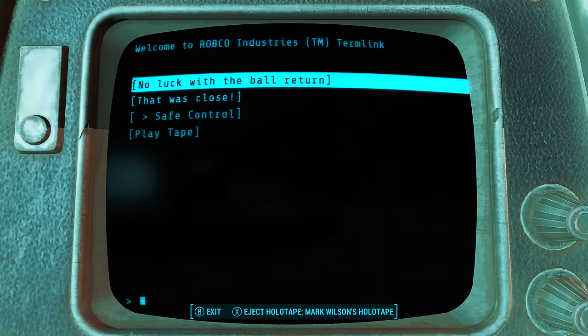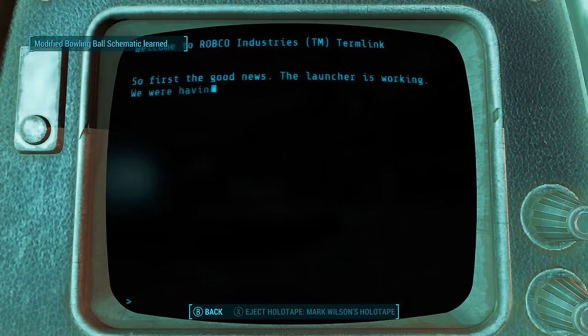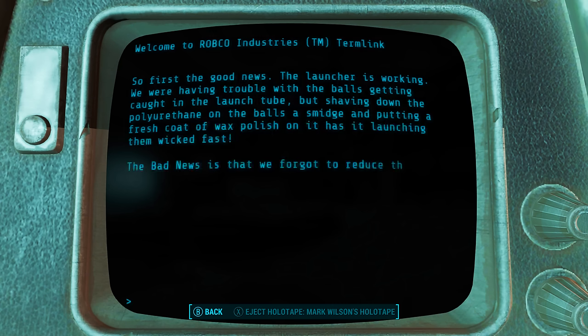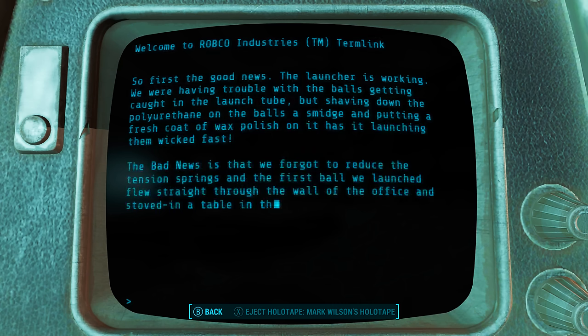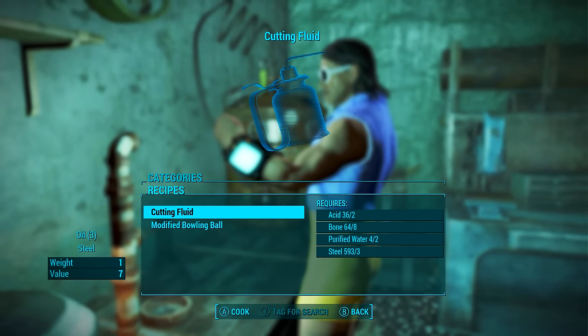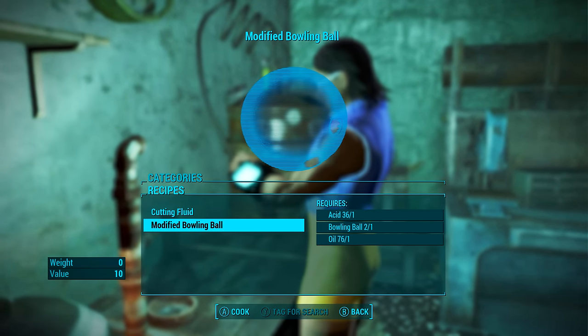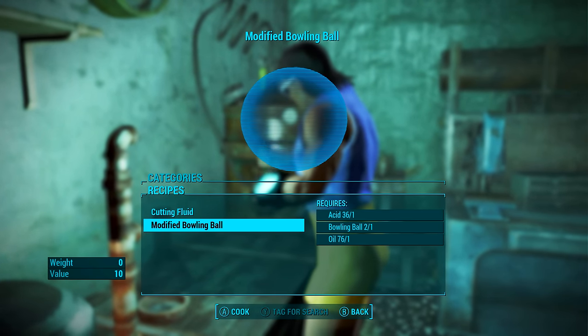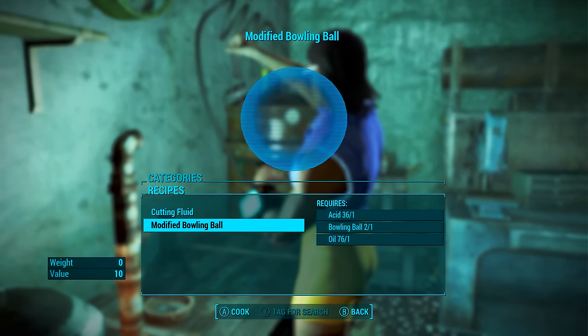From the table where we find the Striker, if we turn directly around there will be a terminal behind us on a table. It is vital that you sit down and read this terminal. You need to go to the second option — 'That Was Close' — and after reading it your character will learn the schematics for the modified bowling ball.